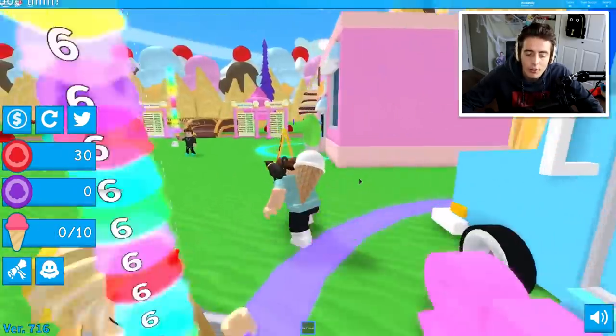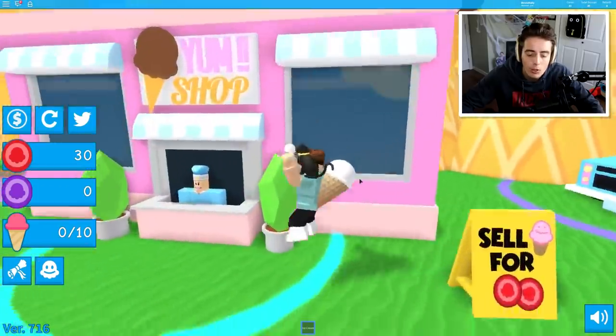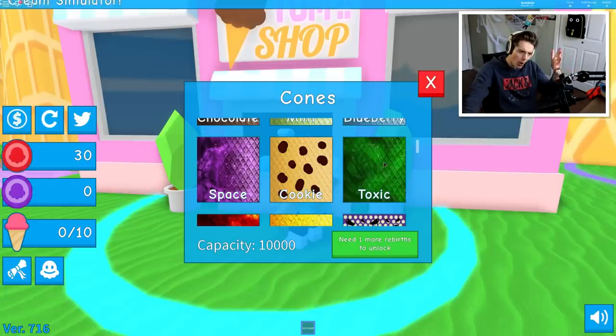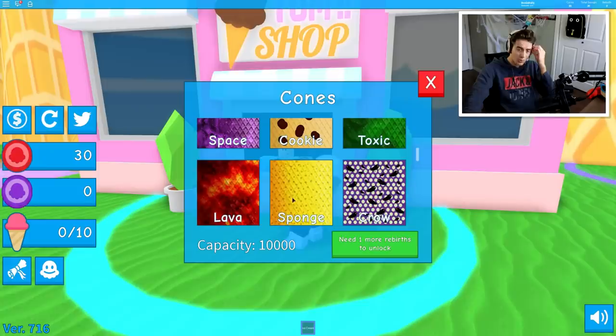I'm gonna sell this, got a little bit of coins. Coming over here — you got cones, and all these different types of cones. The cones have different capacities! Why would you want a toxic cone? A cookie cone — that actually sounds fantastic. Sponge cone.